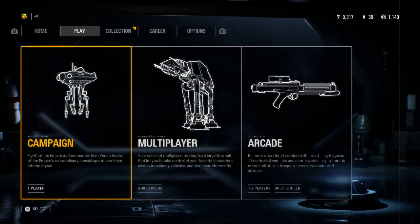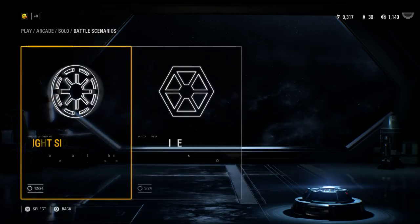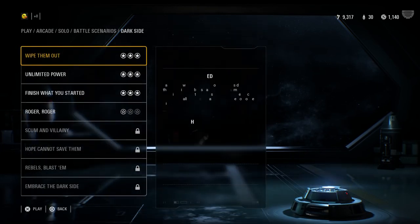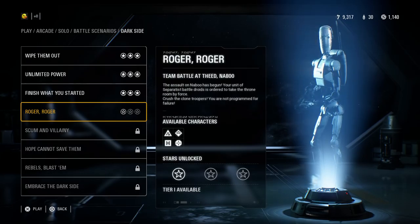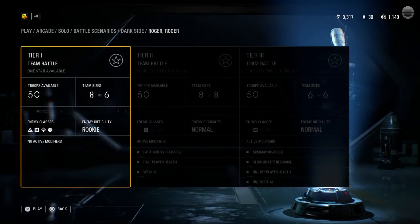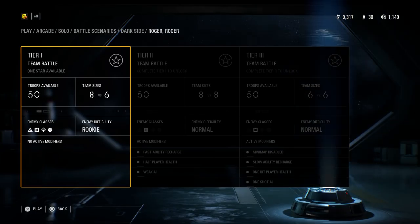What's going on everybody, my name is Walshwanger. Ladies and gents, welcome back to a brand new episode of Star Wars Battlefront 2, and of course, welcome to the Dark Side, because we are going to be completing the next battle scenario — the fourth battle scenario in the Dark Side option. We will be clearing out all three tiers, which should be pretty fun.